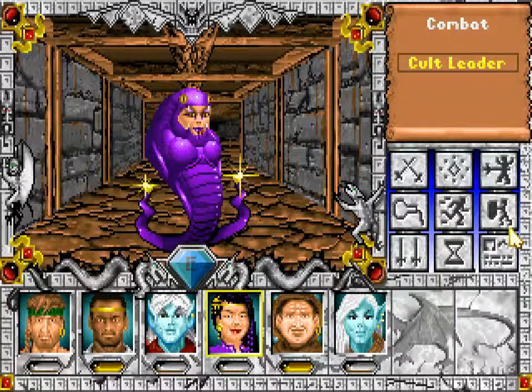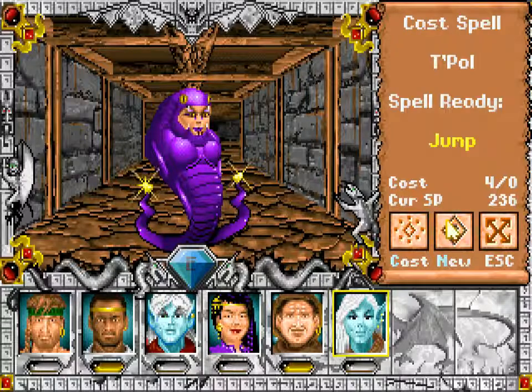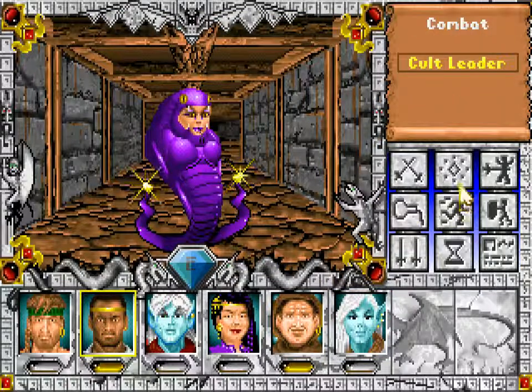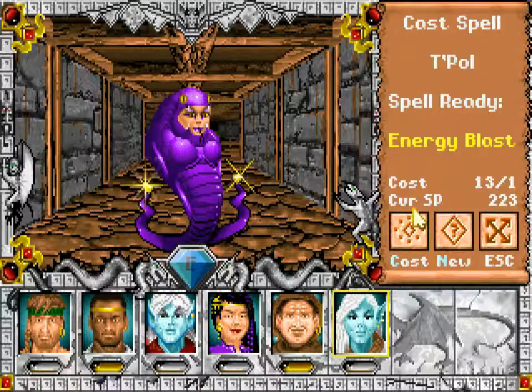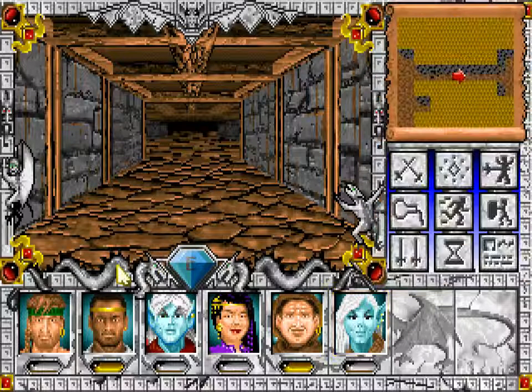This half-woman, half-snake cult leader operates from a well-protected room deep within the Slythercult Stronghold. She is resistant to magic and casts sleep at those who attack her. I'm not sure if that's magic magic or just magic overall — it looks like magic magic. So I'm free to cast other things like energy blast. That did not blast. A chainmail — 10,000 gold, 25 gems. Nice.